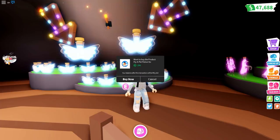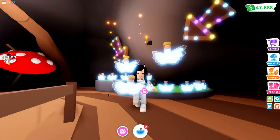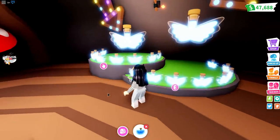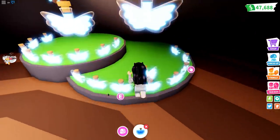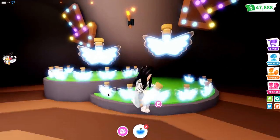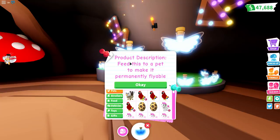I went ahead and added some Robux to my account. We are definitely going to be doing a little bit of a giveaway because I know not a lot of you actually have access to purchasing these. So we are going to go ahead and get one of these — stay tuned to see how you can get one completely for free. These are huge. It's wings! Feed this to a pet to make it permanently flyable. This is going to be the same as a ride potion — once you feed it to your pet, it's there to stay, not like the big head potions.